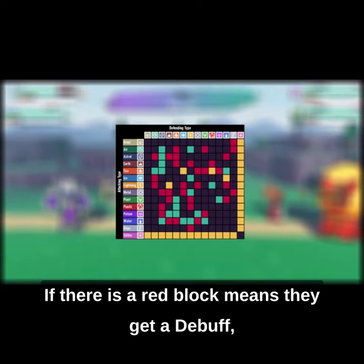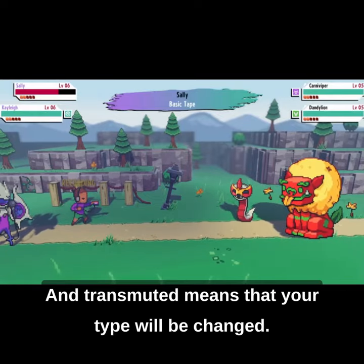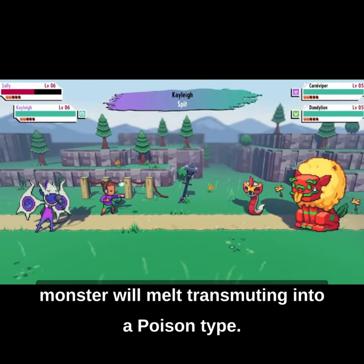If there is a red block it means they get a debuff, and if it is yellow it means they'll be transmuted — transmuted means that your type will be changed. For example, if a fire type uses a move on a plastic type monster, the monster will melt, transmuting into a poison type.